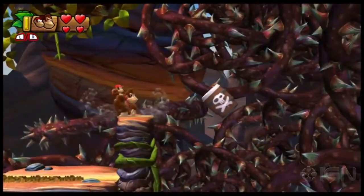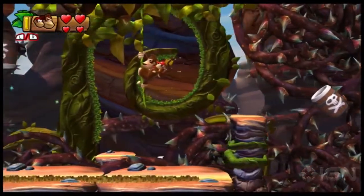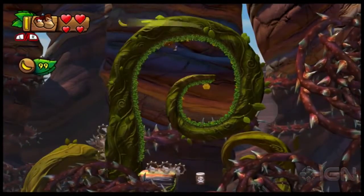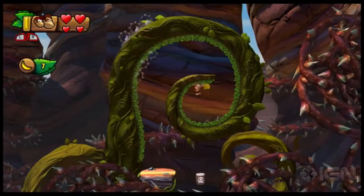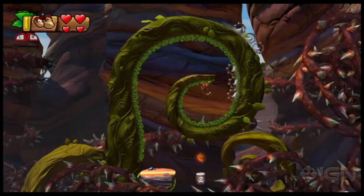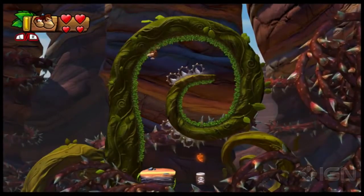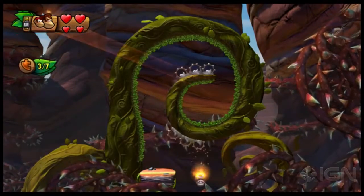This one's pretty elaborate. Ignore the blast barrel and grab the vine. A background element will appear along with a new blast barrel, so jump on in and get fired into the back. Climb up the squiggly vine thingy and collect all the bananas. When you do, a puzzle piece will appear, but back where you started. Now hang out right where Donkey Kong is, wait for those gears to pass underneath and drop, and climb back up the other side. Grab the puzzle piece and get out of there.